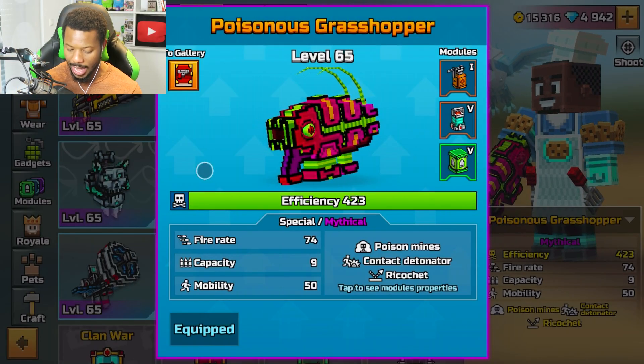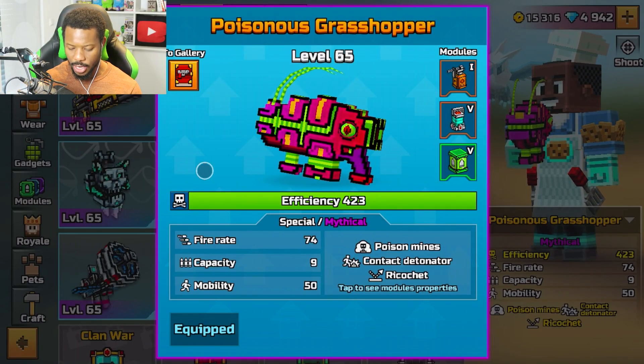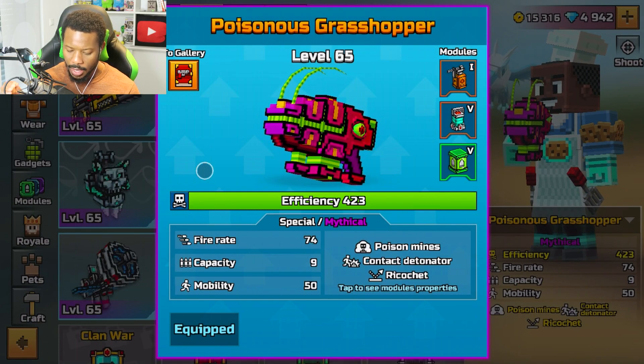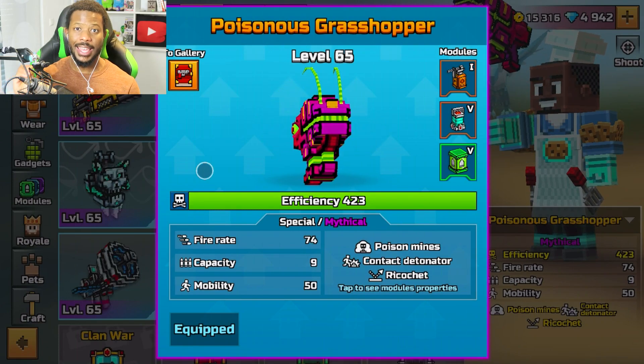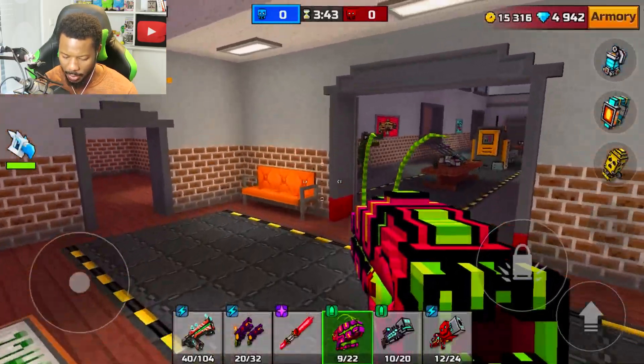Before we go into the game — I forgot to mention — it has poison mines, contact detonator, and ricochet. Fire rate is 74, capacity is 9, mobility is 50. It's a Special category weapon and it's already a Mythical rarity.